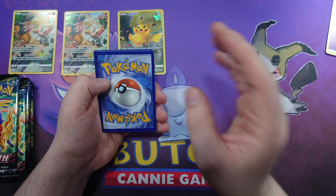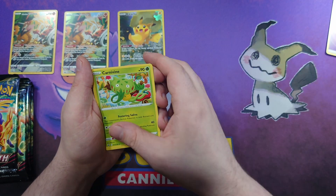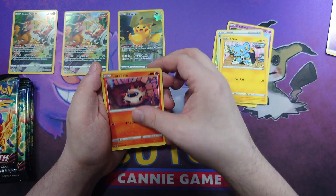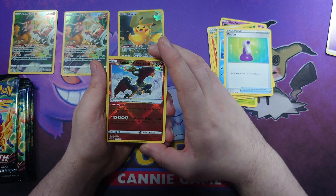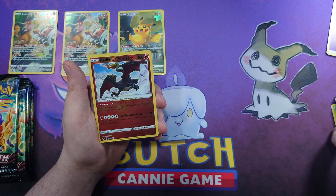Pack four: code card, Steel Energy, Carnivine, Giraffarig, Energy Switch, Shinx, Larvesta, Oddish, Seel, Potion — hey, Radiant Charizard! That takes our total count up to seven Radiant Charizards.